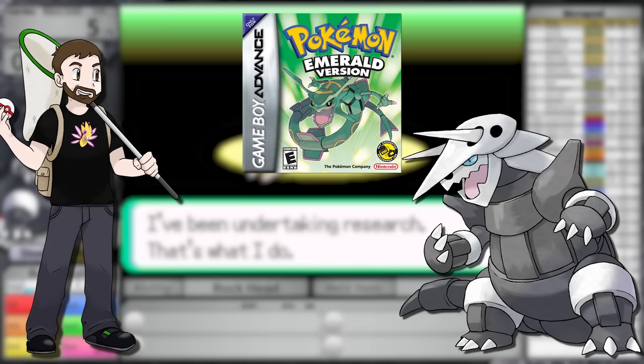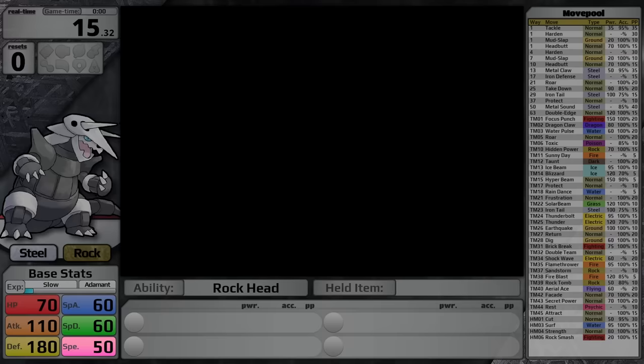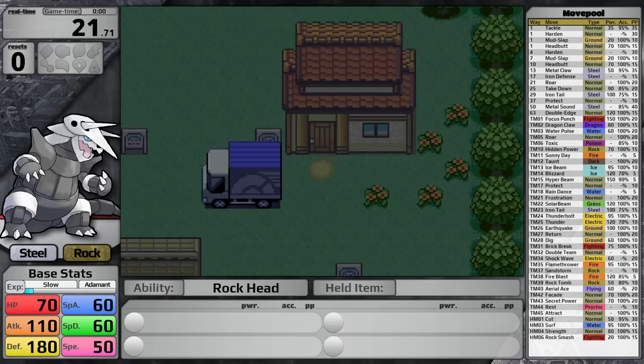Let's talk about Aggron as a Pokemon. It has extremely good base stats: 70 HP, 110 Attack, 180 Defense, 60 Special Attack and Special Defense, and 50 Speed. While it is quite slow, in solo challenges the player Pokemon gets access to EVs, boosting their speed slightly, and also a badge boost which increases their speed by 10%. For the majority of the late game I will be overleveled, so speed is not going to be that huge of an issue for Aggron.